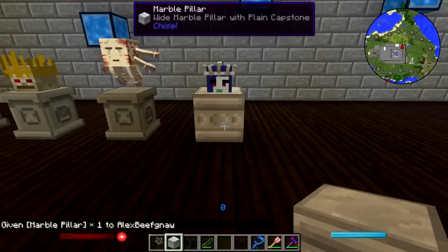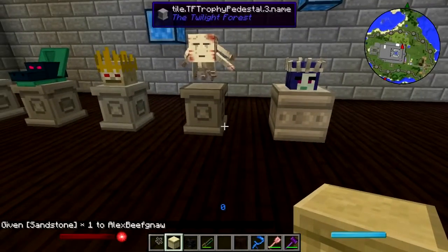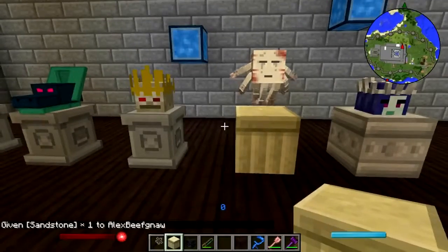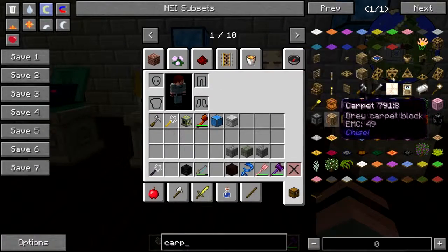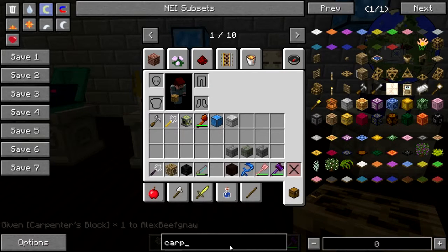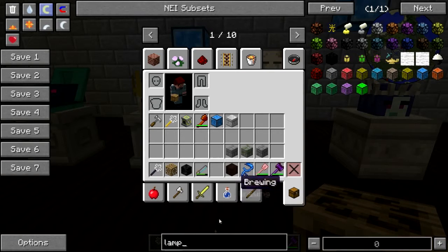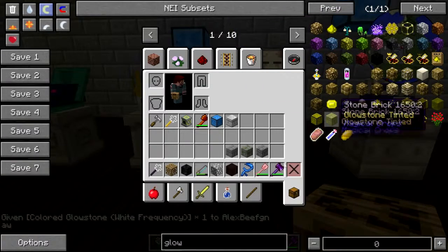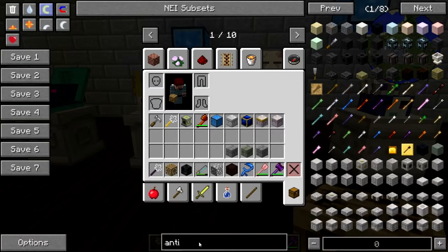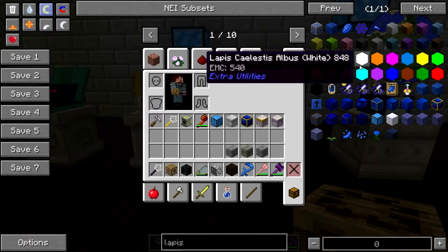Excuse me Snow Queen, I'm gonna knock that out from under you. Let's try that one. Let's try sandstone. Or I could use this little trick that I've used in Karma for the cake displays — a carpenter block. I'm looking right at it. Give me some white glowstone, and then back to the chisel blocks. Lapis Celestis.